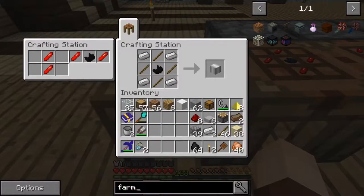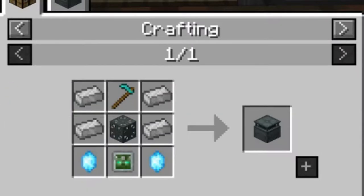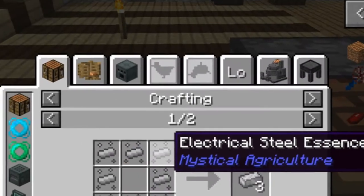We need to make a higher level farmer — it's actually called a farming station. It requires a lot of pre-work to get the materials you need to craft, so we're going to start focusing individually on the different steps to get to this farming station.